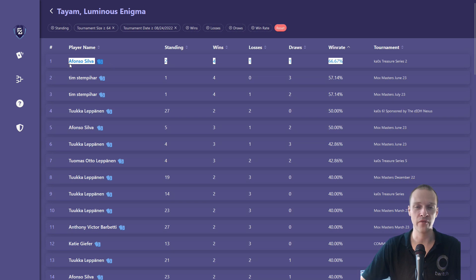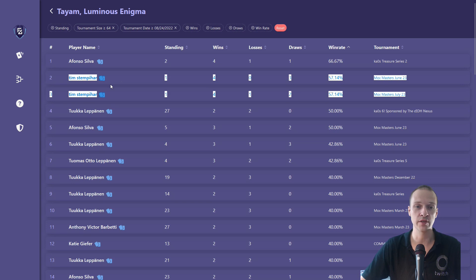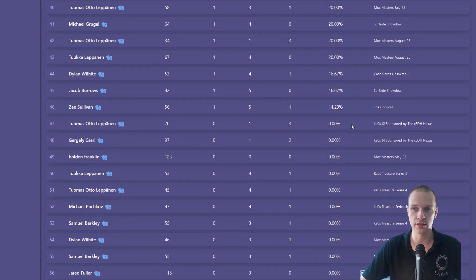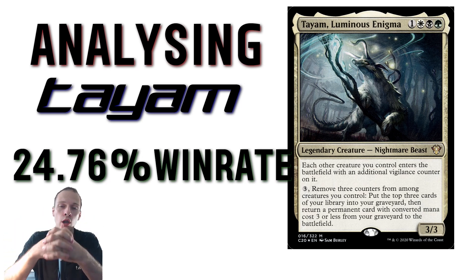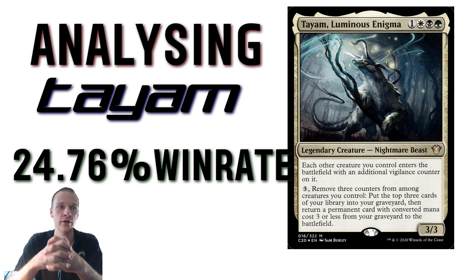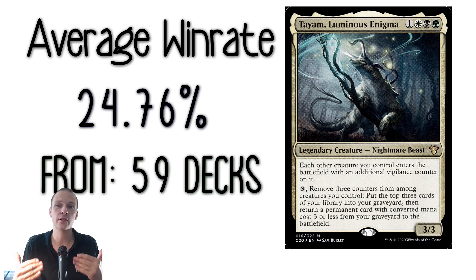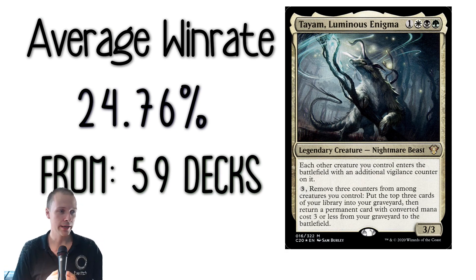Here we have a bunch of various people who have entered various different tournaments at different times. For example, this is the same person who entered two different tournaments, and the win rate from all of those entries. If we calculate all of those win rates together, we get an average of 24.76% win rate for TIEM in general, calculated from 59 decks.